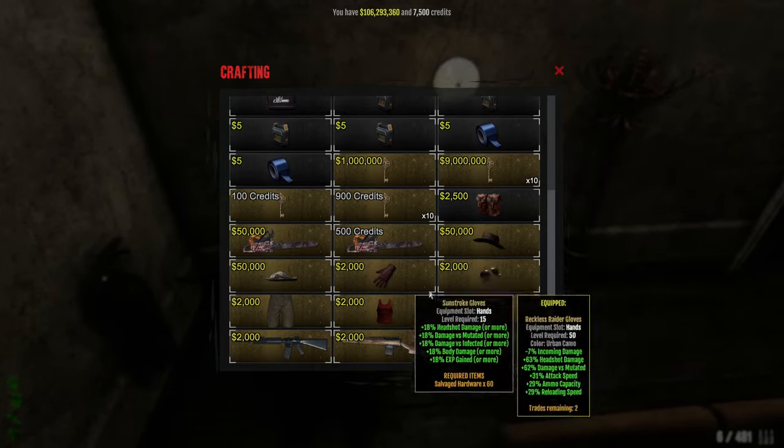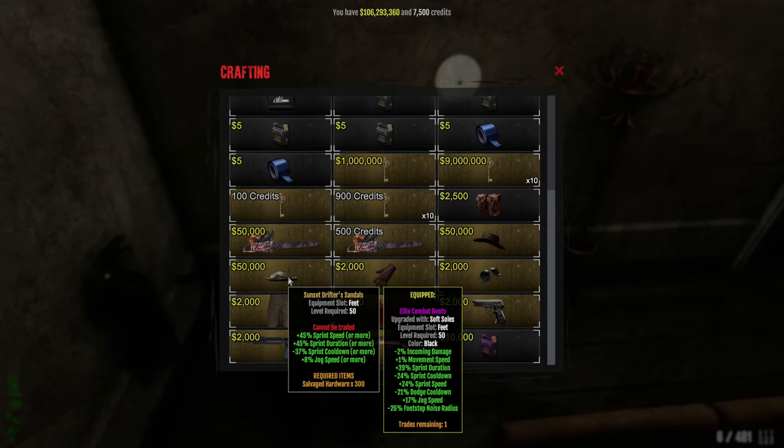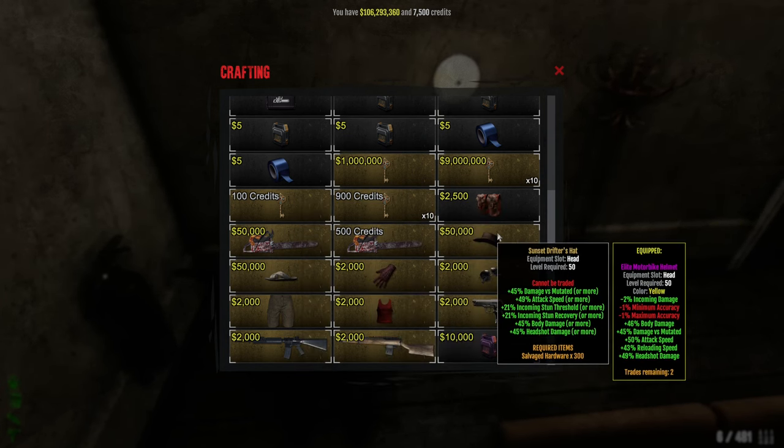Now let's go through the max stats for the items. For the sandals: 50% sprint speed and duration, 41 sprint cooldown, and 9% jog speed. Max stats for the Chainsaw are 50% attack speed, body damage, infected, mutated, and incoming slam recovery, with minus 25 incoming damage as the maximum. When it comes to the helmet, the maximum stats are 53% mutated, 53% attack speed, 25 incoming stun threshold, 25 incoming stun recovery, 53 body damage, and 53 hatchet damage.